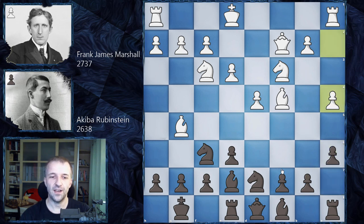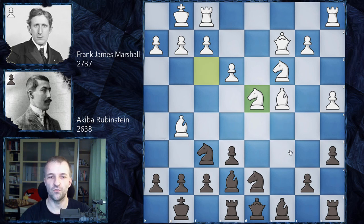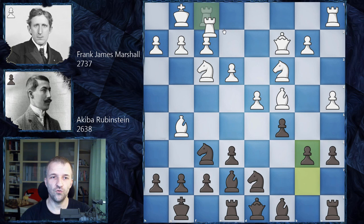Rubinstein attacks the center with c5. We have castles by Frank Marshall and now b6. Taking on d4 with c takes d4 is also possible, and that would be a very equal game with a symmetrical pawn structure — a very drawish position. This is why Rubinstein prefers something like b6. Frank Marshall continues with Rook fd1, we have Bishop b7 as planned, d takes on c5.